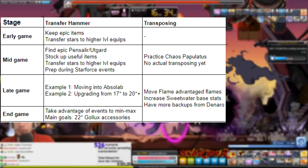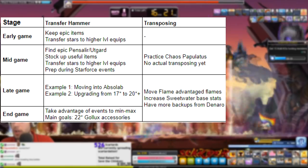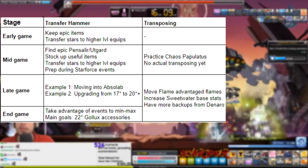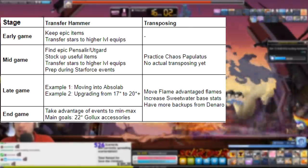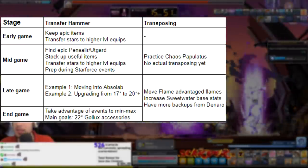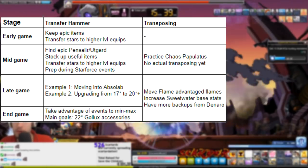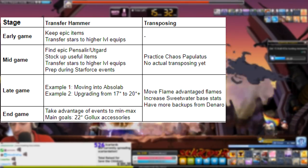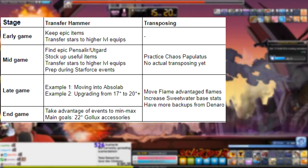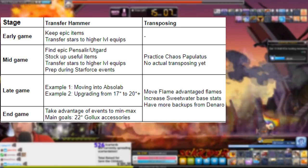Then we get to the mid game. For Transfer Hammering, mainly you want to find epic tier Pencilier and Utgard items. The best way to find these is from elite boss bonus stages or runes of riches, so that you can transfer those into the chaos rudibus gear once you get it. Ideally you want to get one weapon, one hat, and two overalls, so that you have all of that prepped to transfer hammer over — at least one star. You also want to start stocking up on deneros. You'll also be transferring to higher level items that you can already equip to preserve your star force costs just like in the early game. You'll probably want to star force level 140 and 150 source items during star force events if you don't have your target items yet, so you can take advantage of the lower cost of star forcing without even having the actual item yet.